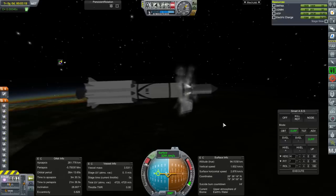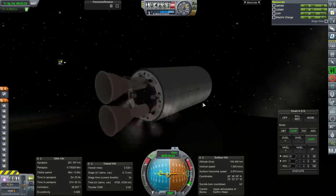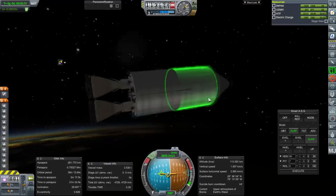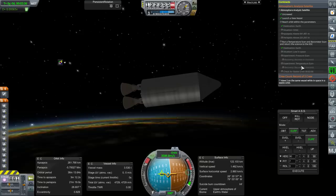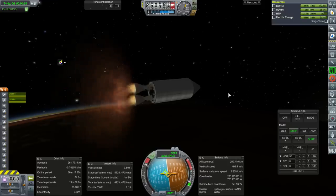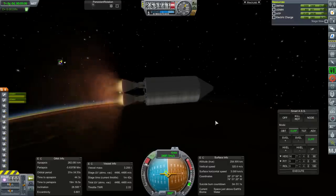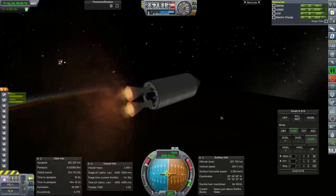RCS on, separation. I have attitude control thrusters on this stage by necessity, and we have the thermometer and barometer here. We are ready to go on that — we have to actually do the pressure scan and temperature scan. Settling fuel down, and two engines. Ignition. It looks like we have two engines. Do we have enough delta-V though? To make orbit is easy. To get to that 641 kilometers is a different thing.